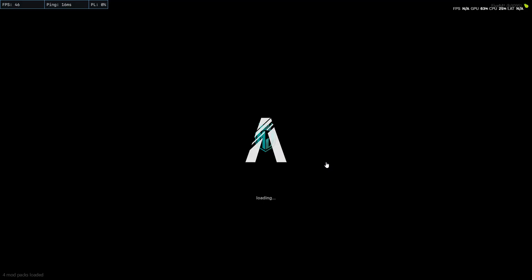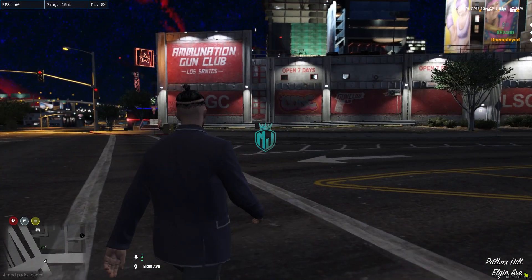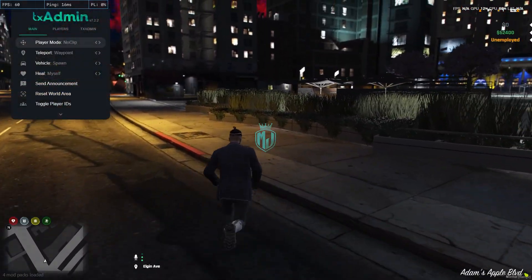After installing, we need to simply restart our server once, then we can see our new MLO. Let's restart and join the server again. We joined the server and as you can see right behind me, that MLO is completely gone, as you can see right here.